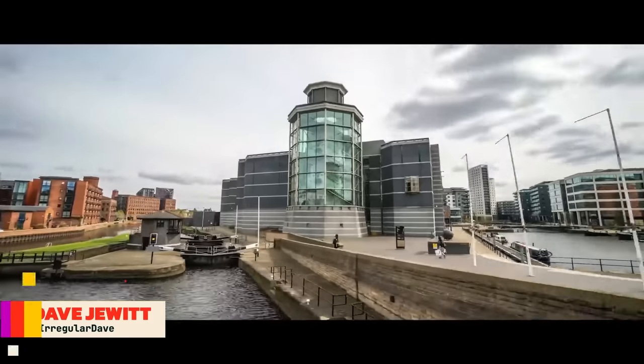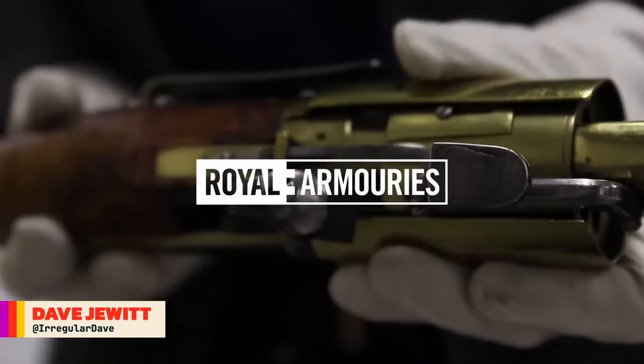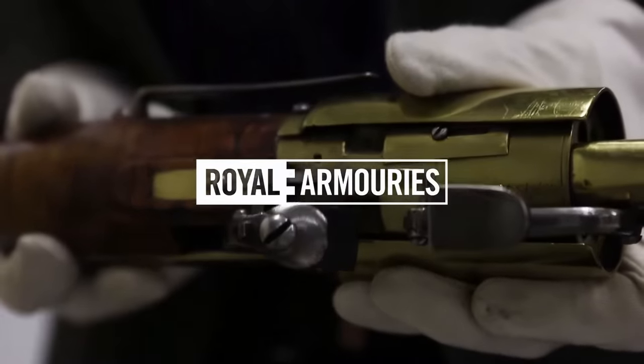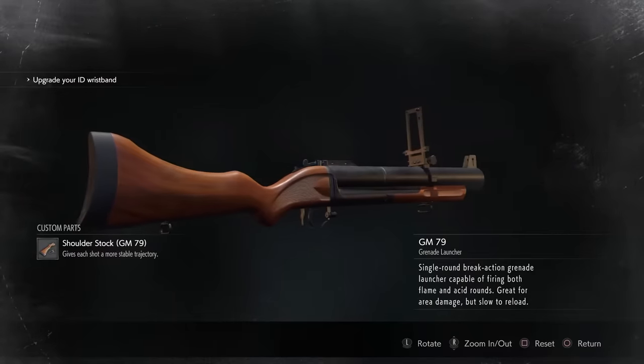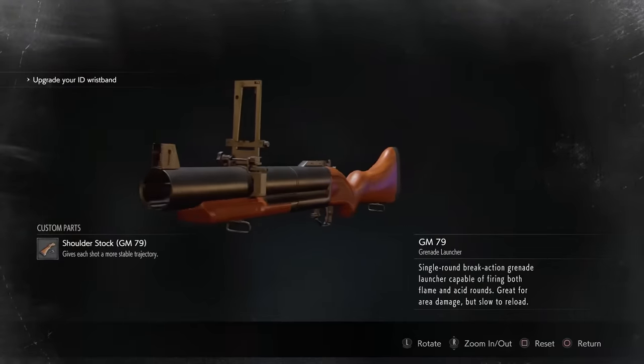This is Jonathan Ferguson, the Keeper of Firearms and Artillery at the Royal Armouries Museum in the UK, which houses a collection of thousands of iconic weapons from throughout history. On this week's episode, we are returning to Raccoon City with some of the weapons of the remakes of Resident Evil 2 and 3.